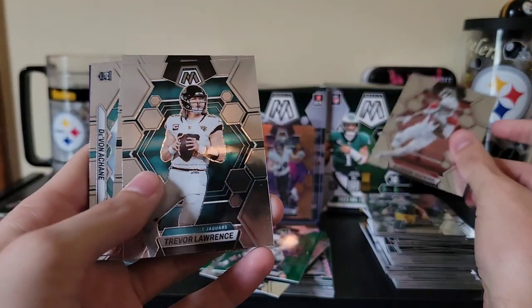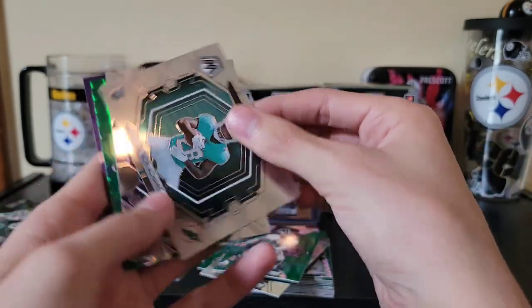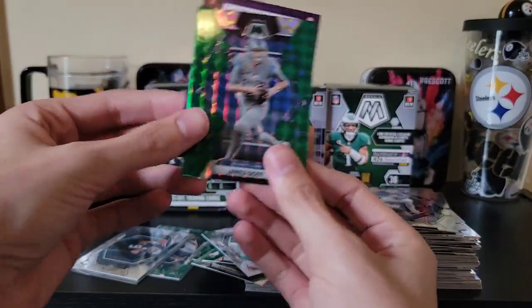Pack three: DeAndre Hopkins, Trevor Lawrence, Deebo Samuel, Dante Banks, and Jared Goff on the green. Let's see if we can pull one more very cool thing out of the last three packs of box number three.